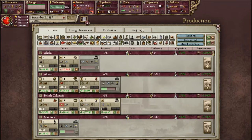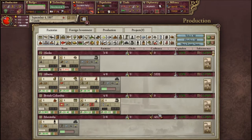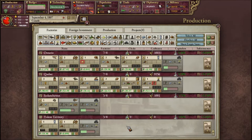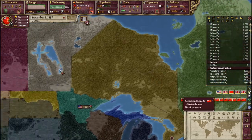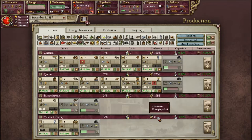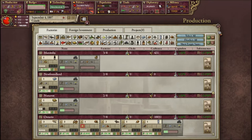Over here I'm going to build a telephone factory in Alaska - we want to make sure we stay technologically advanced. Last episode we realized what the needs of our people are - basically they want basic needs. It doesn't seem like I actually have a furniture factory, which I'm shocked about. Manitoba borders Ontario, so I'm going to build a furniture factory there.